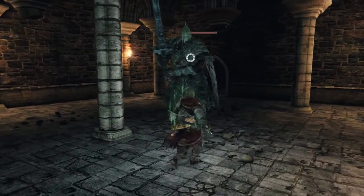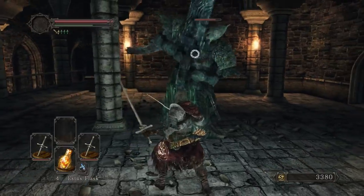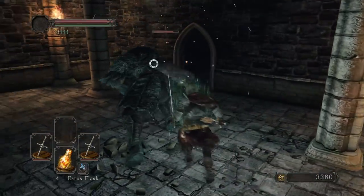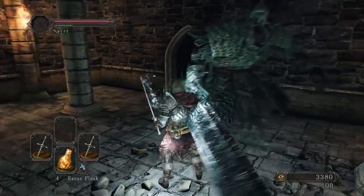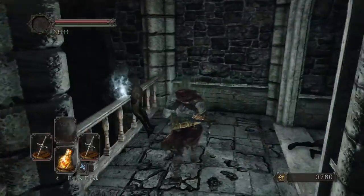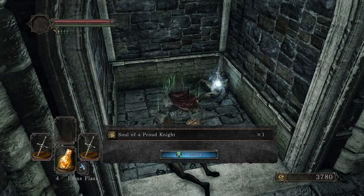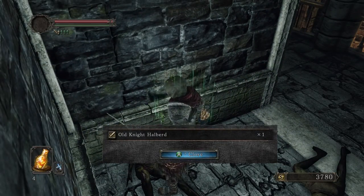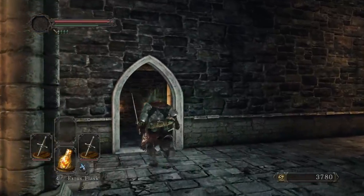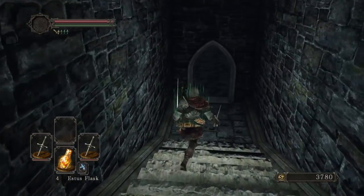Down here I believe is a chest and hopefully nothing else. This is a Human Effigy, and a Soul of a Proud Knight, which is very nice. And an Old Knight Halberd - the Old Knights are these guys, these massive rock-looking, mossy or calcium metal armor guys. I don't even know. So there are a few of them in here.